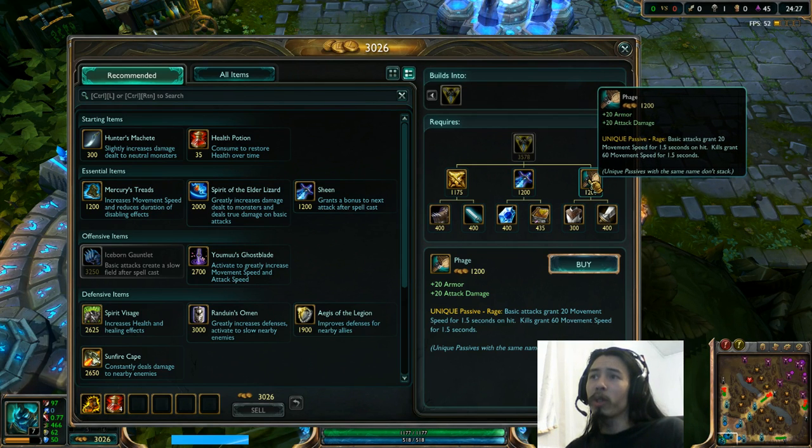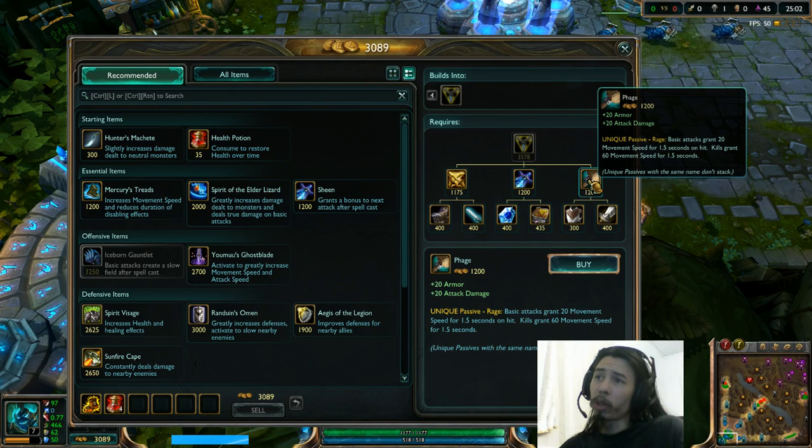And the unique passive effect is now different. It doesn't have a chance to proc that unreliable slow, which I hated — I hate RNG personally. Some of you guys may have liked it, but now what it does is basic attacks grant 20 movement speed for 1.5 seconds on hit, and kills grant 60 movement speed for 1.5 seconds. The old RNG of Phage was aggravating, so this is much more reliable.